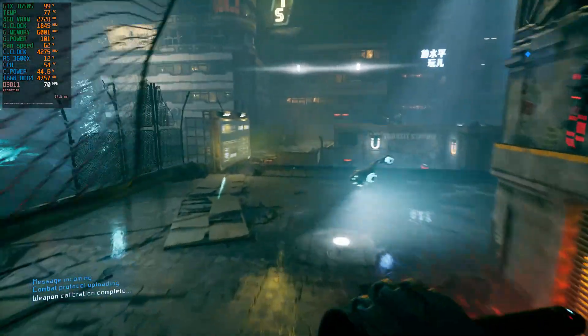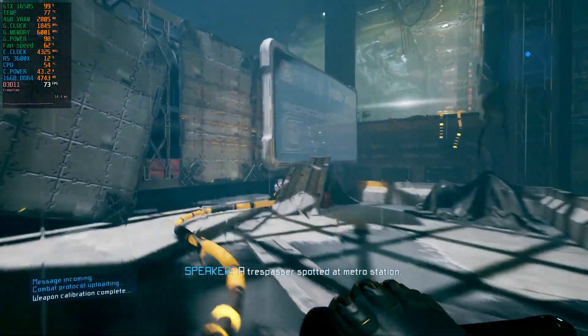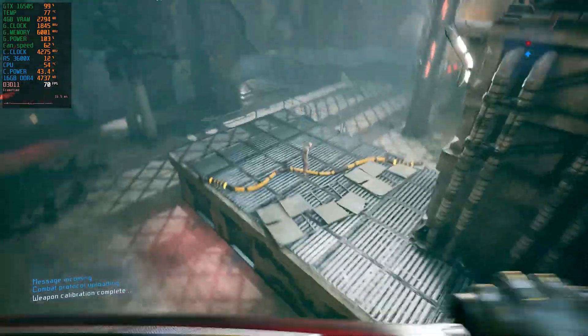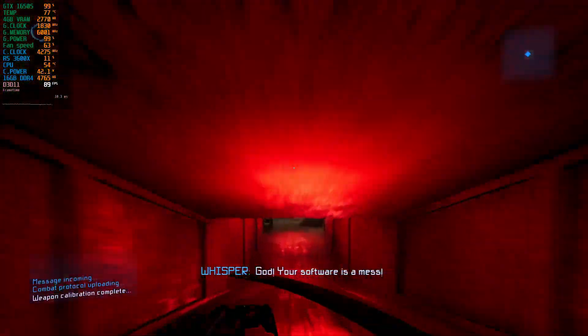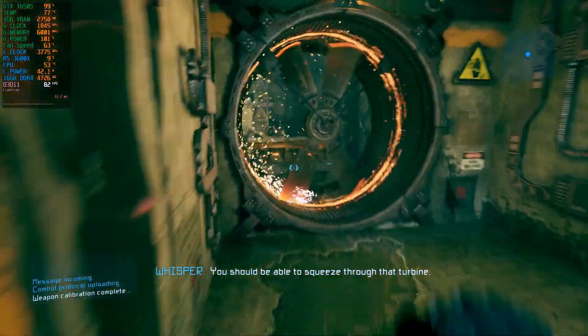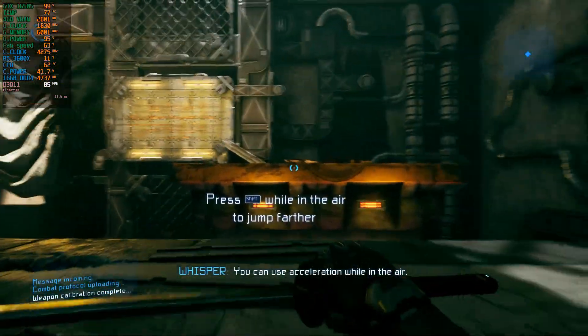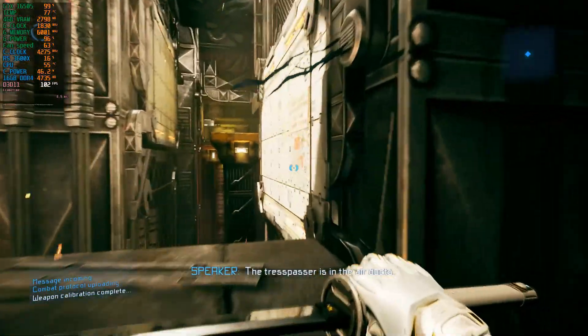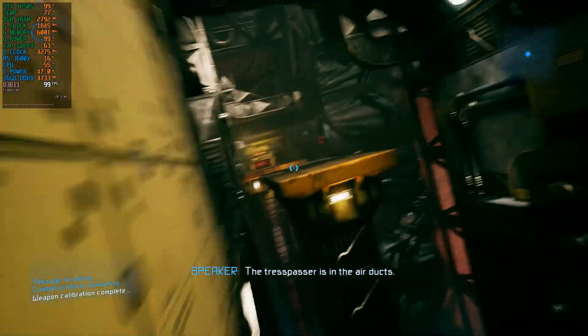I don't really recommend playing at 4K with that framerate because Ghostrunner is a very fast-paced game. It plays out pretty much like Mirror's Edge, but the difference is that it is set in a cyberpunk world and your enemies don't really act as enemies you need to stop and face — they feel more like obstacles where you need to evade their shootouts.